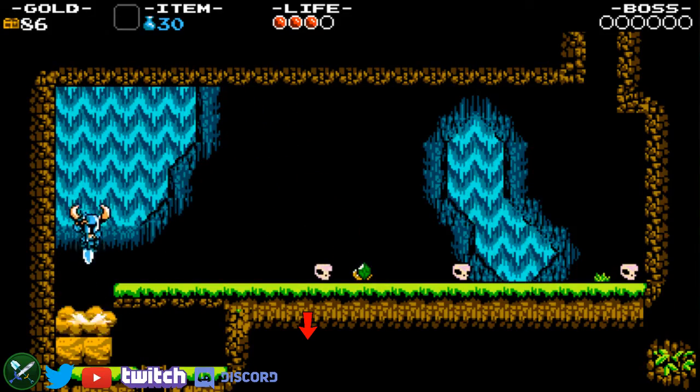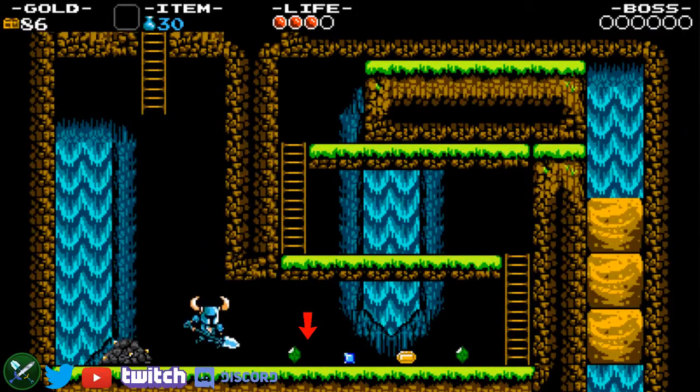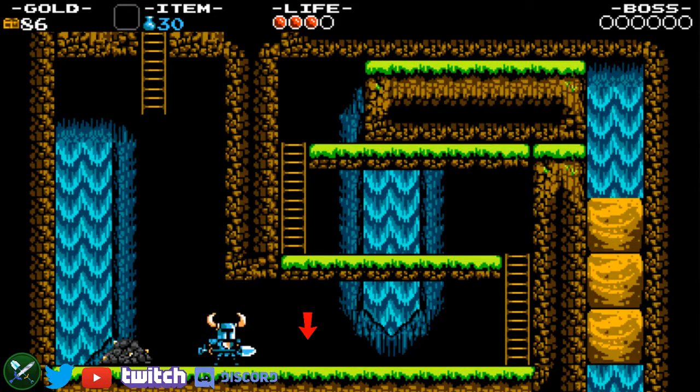Just pogo all the way, then drop down. Hit this exploding wall as early as possible and then keep holding right, because you can get inside the wall as it's disintegrating, so you can move right faster.